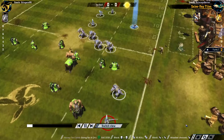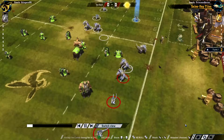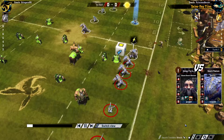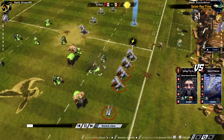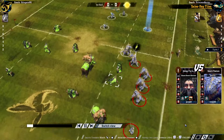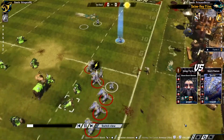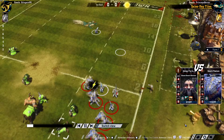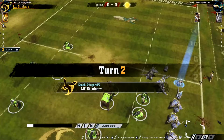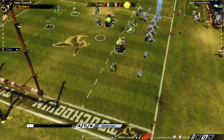Here comes the Blitz — that'll do it, knocked down — not following up... now following up. There is a big conga line of Sauruses and Skinks to help the Skink with the ball have an uninterrupted run down the side. Now that she's committed to that side, I'm trying to get all the players over to that side of the field. It might be a little bit too little too late at this point.